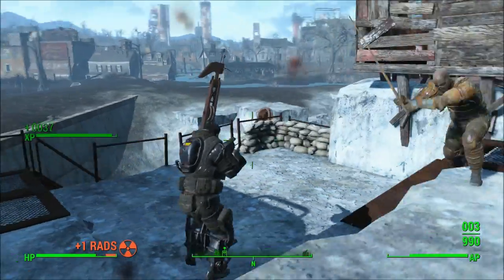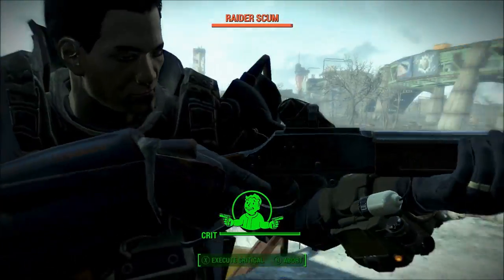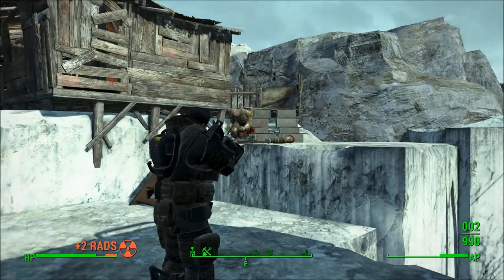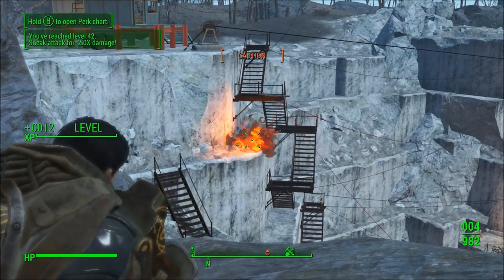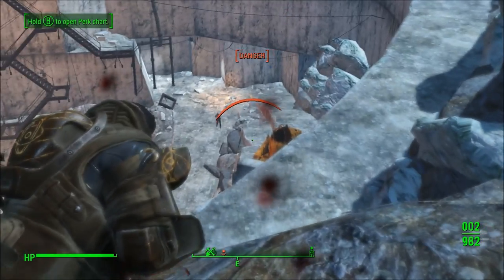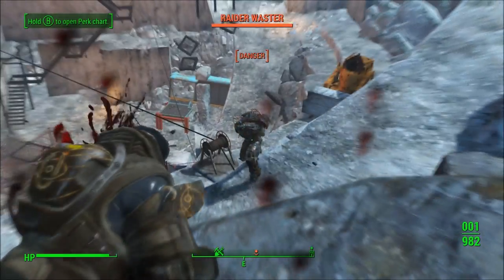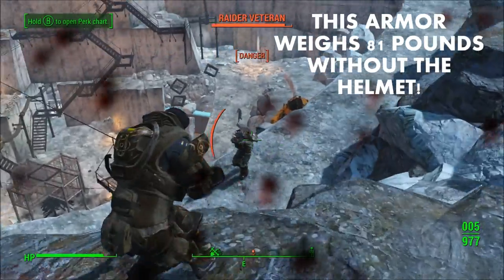The fact of the matter is that with each DLC that comes out, armor pieces get heavier and heavier. Specifically with the Marine Armor, the biggest problem is its weight. A fully upgraded Assault Marine Armor — the blue one — weighs 81 pounds without the helmet.